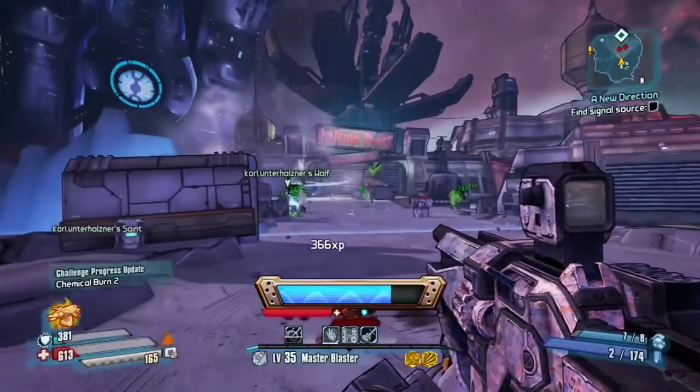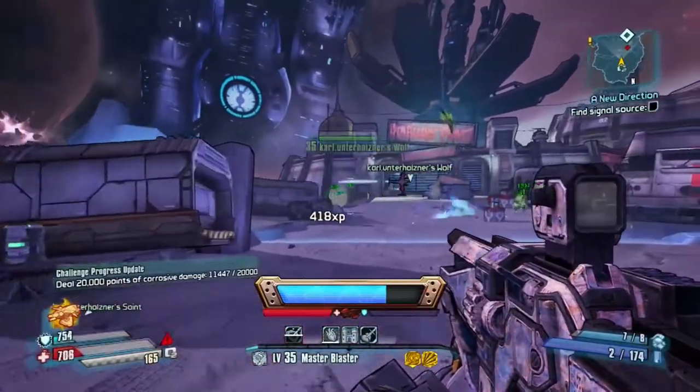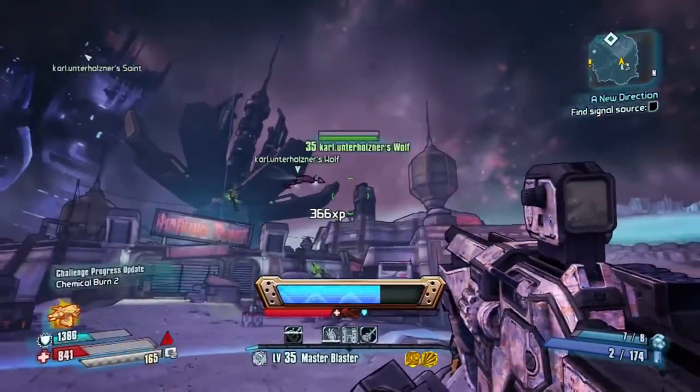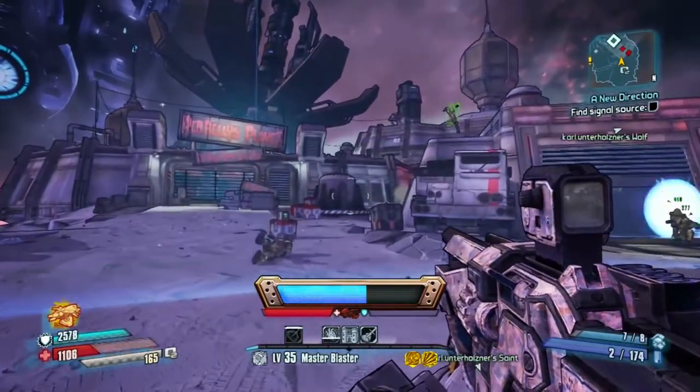We can see the skill in action during the boss fight with him in Borderlands 2. As per usual with Borderlands characters, Wilhelm has three skill trees: Hunter Killer, Cyborg Commando, and Red Knot.